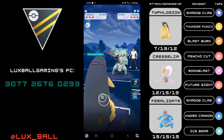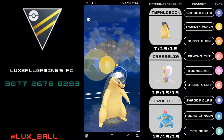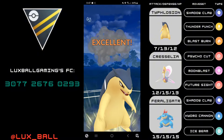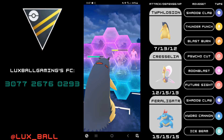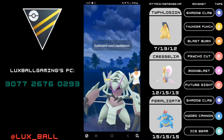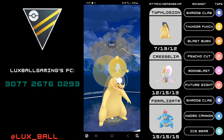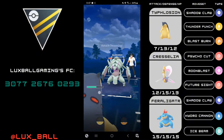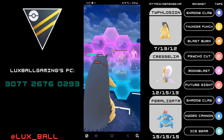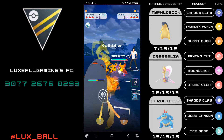Next game: Typhlosion into Golisopod. A matchup where Incinerate would overall be better just because it's more powerful, but on the bright side Shadowclaw allows for more flexibility in terms of cooldown in this matchup, so Golisopod can't just easily time its charge moves versus our Typhlosion. I play charge attack priority versus the Golisopod, go for a Thunder Punch, and the opponent actually commits a shield. I'm totally fine with this — Typhlosion loves shields so I'm hoping I could potentially farm down.